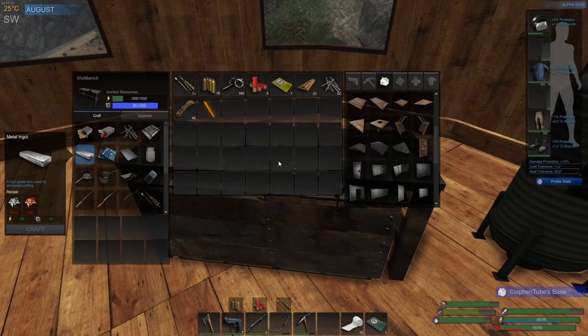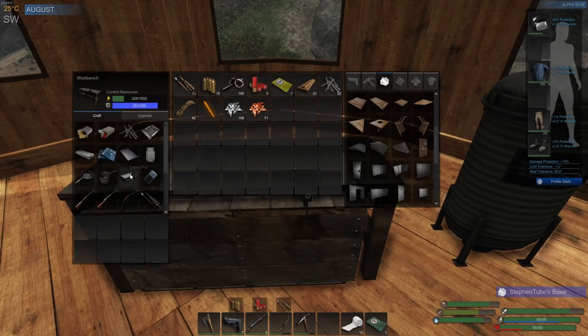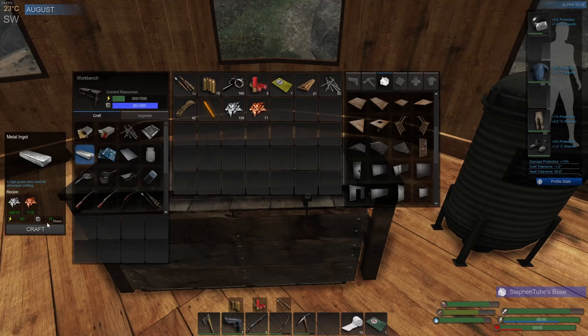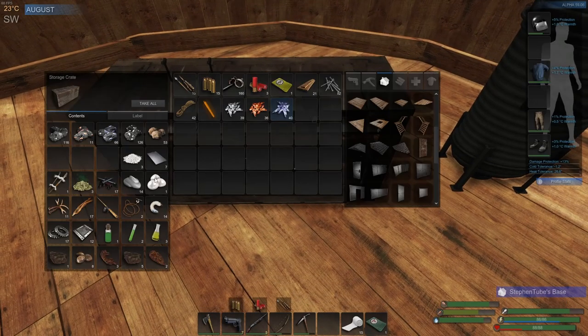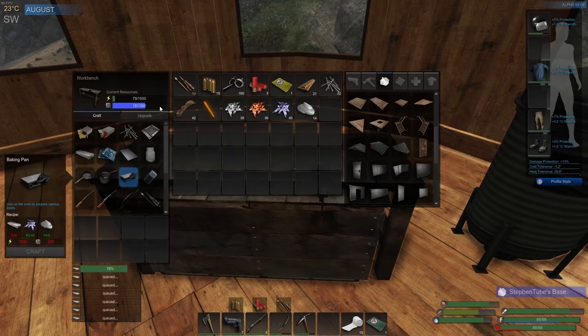I haven't even made the metal ingots yet. We got to make these - so 1, 2, 3, 4, 5, 6, 7, 8. That'll give us 8 there. We need 40 and then 9, so we got 40 exactly. We got to bring the mass up, but I think we're going to just let the power run right now and get that mass going in a little bit.